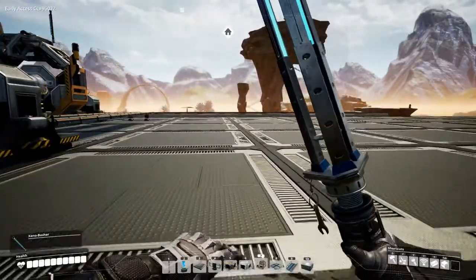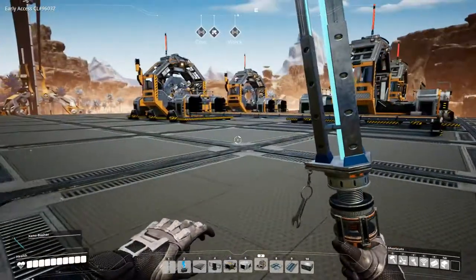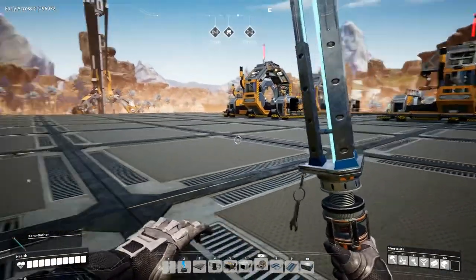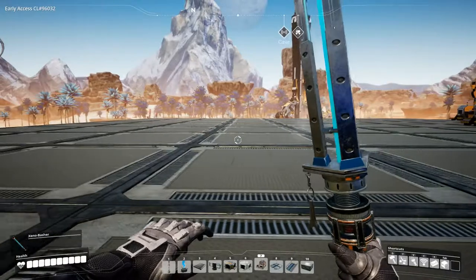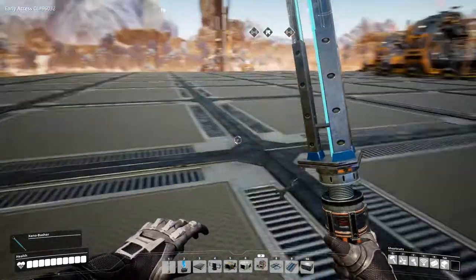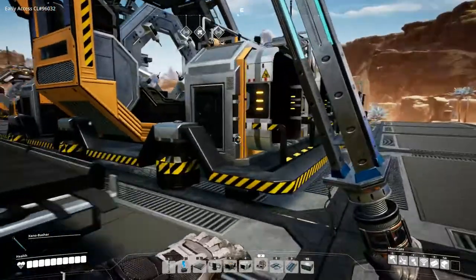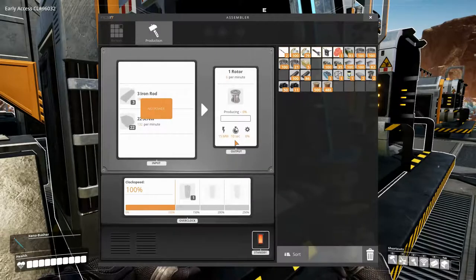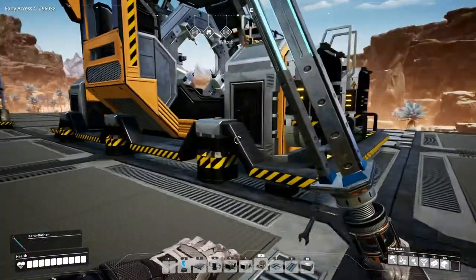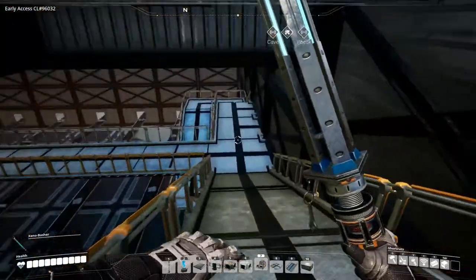We'll have all of this production up here. I'm thinking we'll set up some more assemblers over here for this tier of production, because I don't think outputting one or two machines is going to be enough. Alright, let's run down and take a look at how we want to get the conveyor belts around and up there.